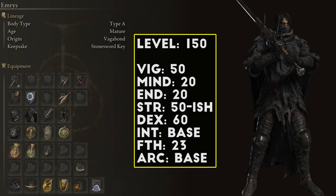My Strength was set to 50 points and my Dex set to 60 points, and because of this balance of stats, I gave this Zweihander a quality affinity which boosted the scaling for extra damage on both Strength and Dex.